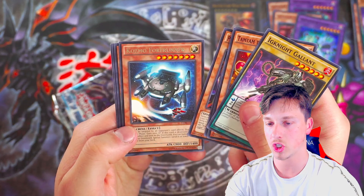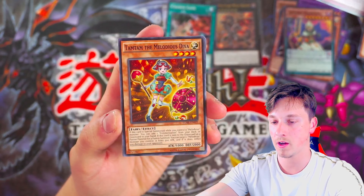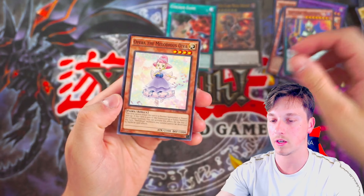Ignite Gallant, Deskbot 005, Performage Damage Juggler, Cosmo Forerunner — that's pretty cool. Still no Chicken Games. Oh wait, I'm lying — we got a Chicken Game in that pack! I didn't even notice! We got a Chicken Game in that Red Eyes Flare Metal Dragon pack! Oh my God, that was unreal. That's like £5 a card — so that's like £25 worth. Man, he's profited already! That's awesome!